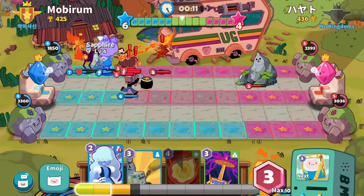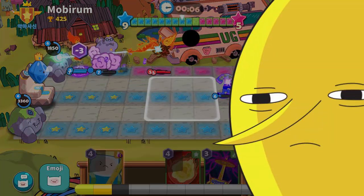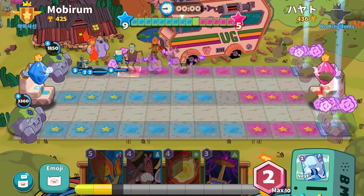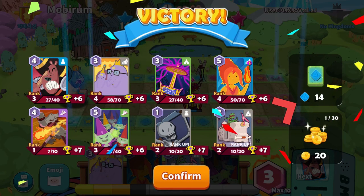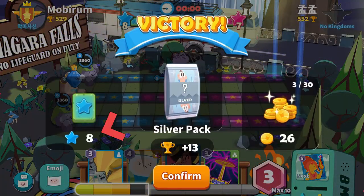And then there are the tiles on the maps, and these play a very important role during the match. If both players unfortunately don't destroy a tower, or both players destroy the same amount of towers, then the number of tiles that you own will determine who actually wins the match. And because of how the game actually plays out, this happens way more often than not.